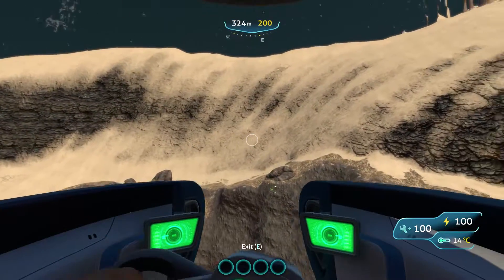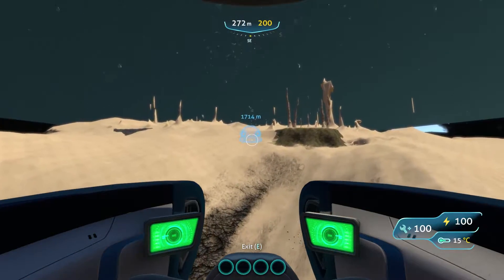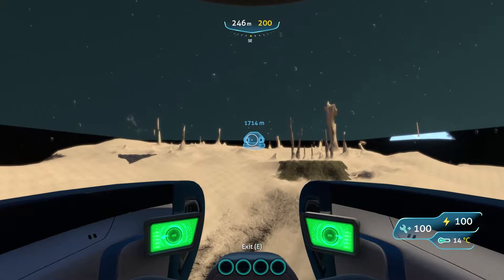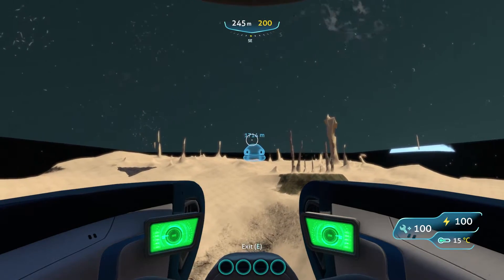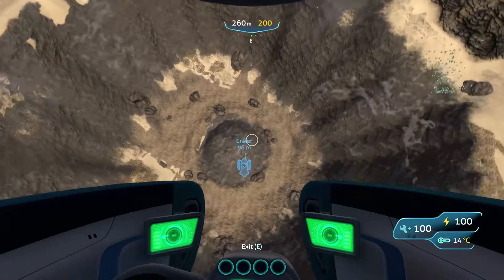One thing I would recommend doing if you're going to this place — and you didn't have creative mode or weren't cheating — is to constantly look behind you, and as soon as you're about 1700 meters away from your life pod, just start going down, and you should see it.